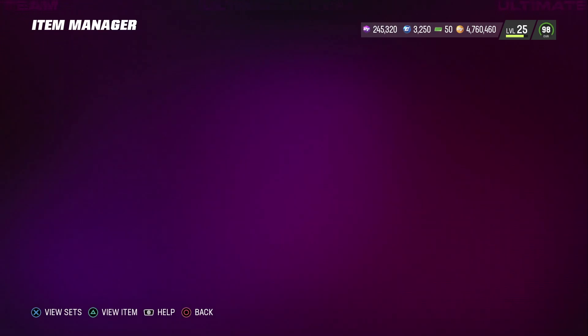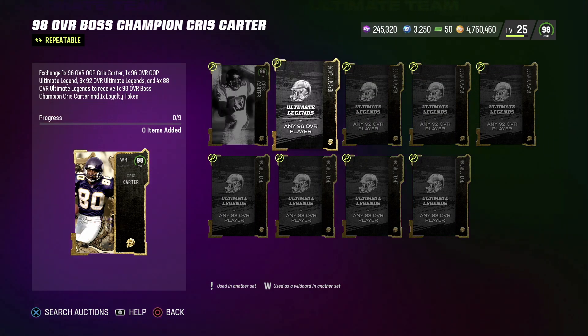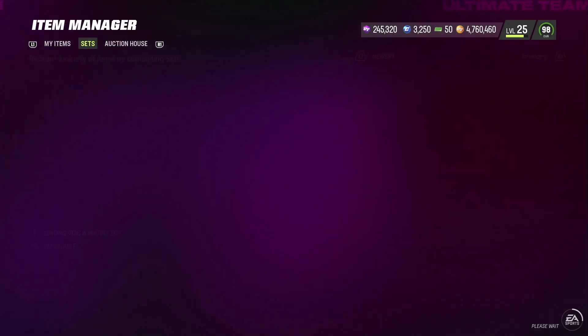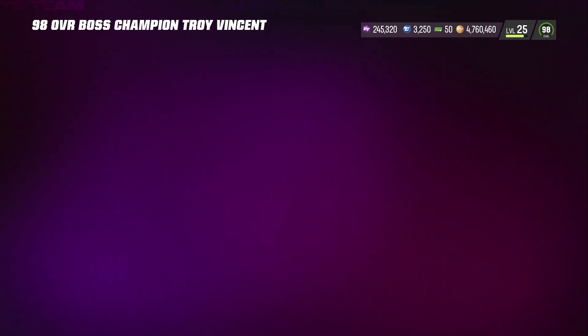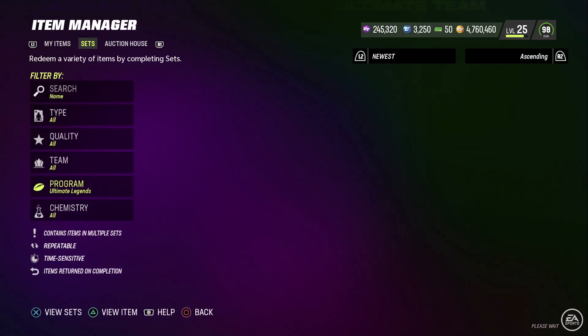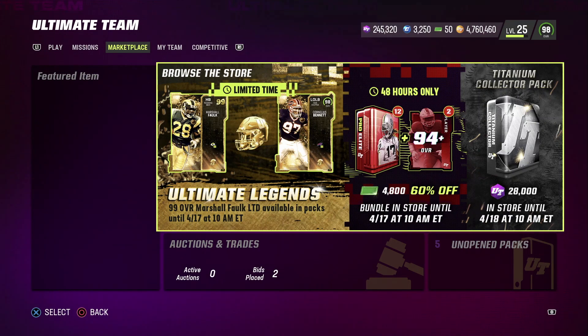To get either one of these cards, you're gonna need their 96 overall opposite card, another 96 overall, 2x 93s, and 4x 84s. Nothing has changed. We got a cornerback Chris Carter, and for Troy Vincent I would assume — yep — a wide receiver Troy Vincent. The other two cards like I said are both limited: Bennett and Faulk.